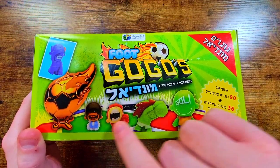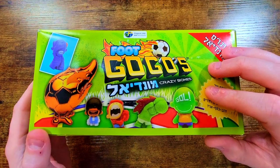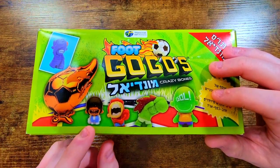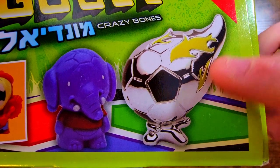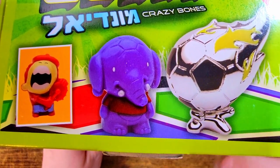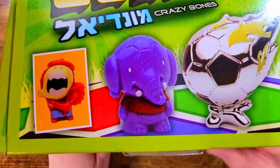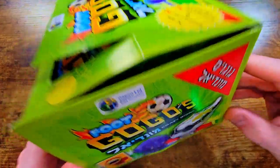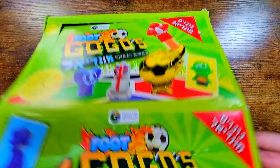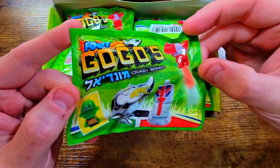Really nice looking artwork on this box — I absolutely love it. You'll get stickers, metallics, the soccer ball, the flaming soccer ball guy. I'm going to be putting character names up on screen as we go. We got the silver elephant here — it looks like the Monica Gang series one actually, which is funny.